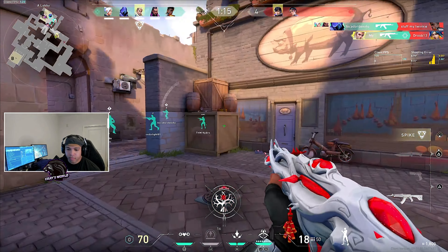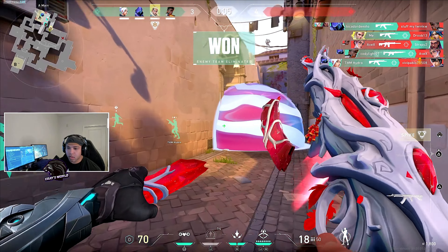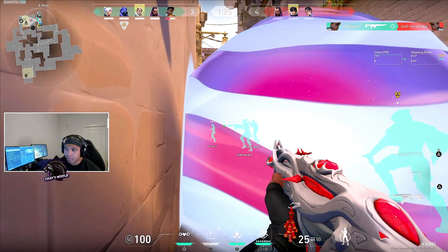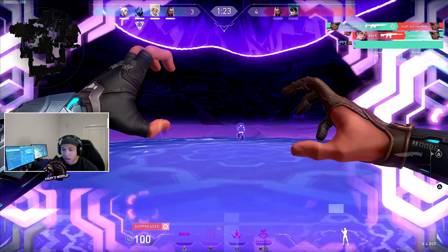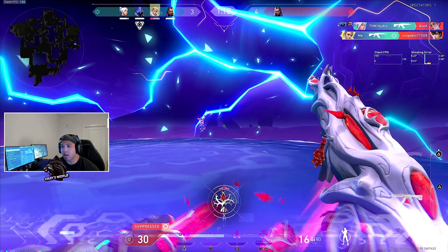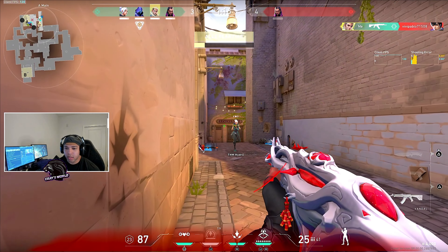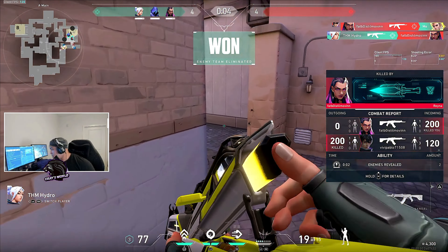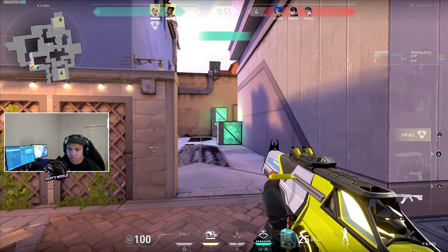The things we want to emphasize to correct our crosshair placement include making sure we keep our crosshairs at head level — simply aiming where the enemy's head is most likely to be. We always want to keep our crosshair at head level so we can line up that headshot, especially in a game like Valorant where a one-tap with the Vandal to the head puts down the opposition.